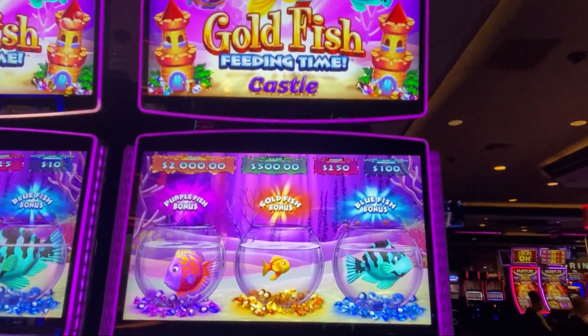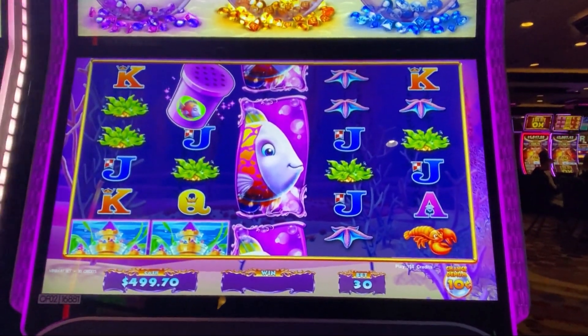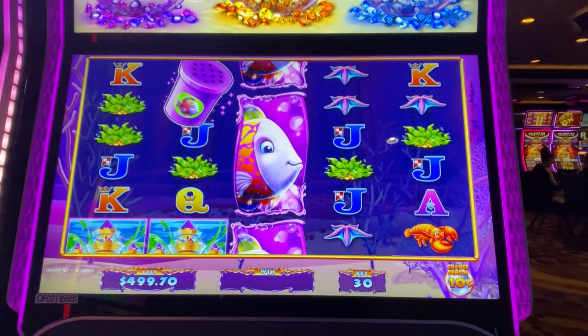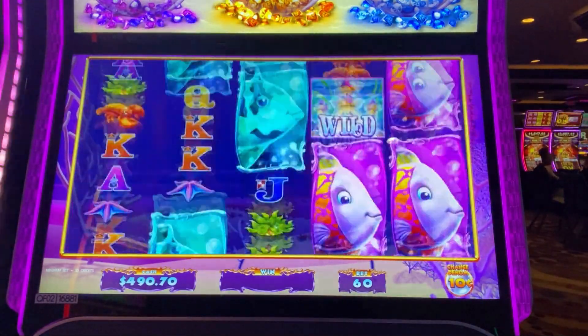We're going to play some Goldfish Feeding Time. You can see we've got some nice bonuses up here. We'll see what we can do. I had $500 in the machine but I accidentally hit a $0.30 spin, so we're doing $0.10 denominations. Let's go to $6 per spin.